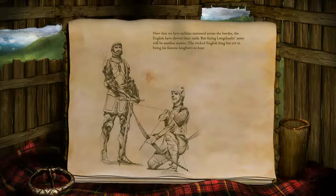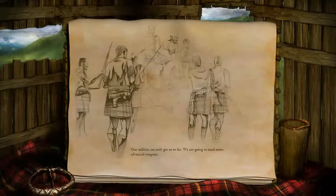Now that you have a few soldiers, you'll be able to defend this area against English attacks. Now that we have militias stationed across the border, the English have slowed their raids. But face it — Longshanks' army will be another matter. The wicked English king has yet to bring his famous longbows to bear. Our militias could only get us so far. We are going to need more advanced weapons.